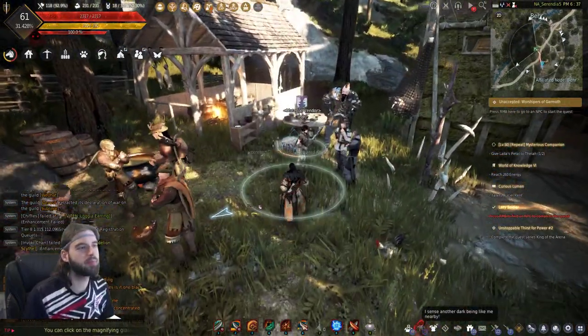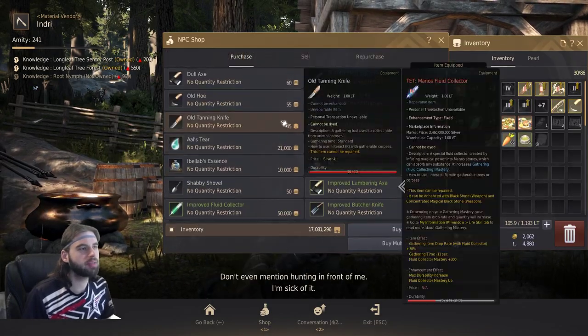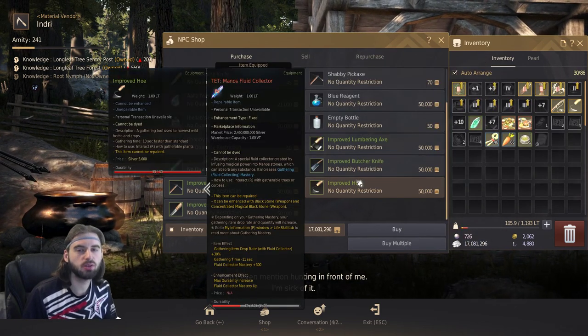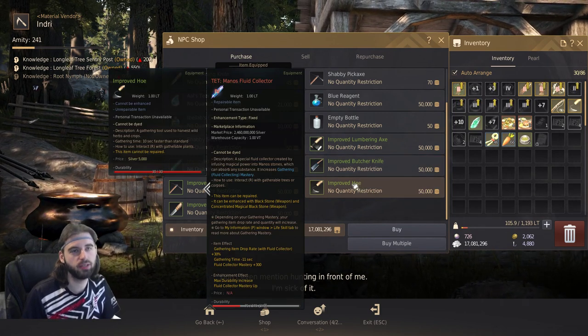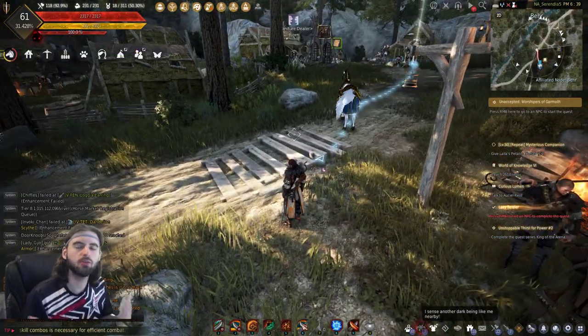Before you hit skilled five, you're going to need to use basic tools. Basic tools can be bought from any material vendor. If you're just starting out, I would recommend picking up the improved ones because even though they cost more money, they reduce gathering time by 10 seconds, which will make your life so much easier. Use those tools up until skilled five, then pick yourself up some magic tools for whatever you're trying to gather.